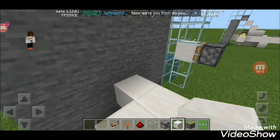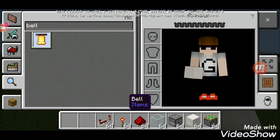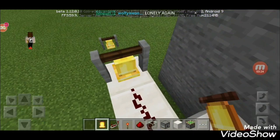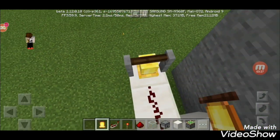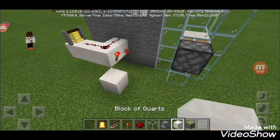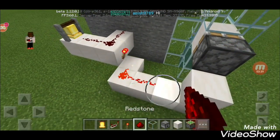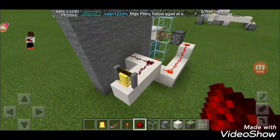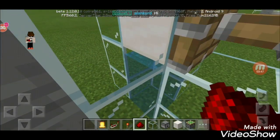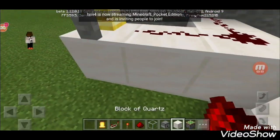You need to take the redstone out to announce - we need the bell to announce that you won, so you can hear that sound. Now you need to take this and put that redstone up here. That way, if you hit the button, the villager will fall down to the water.